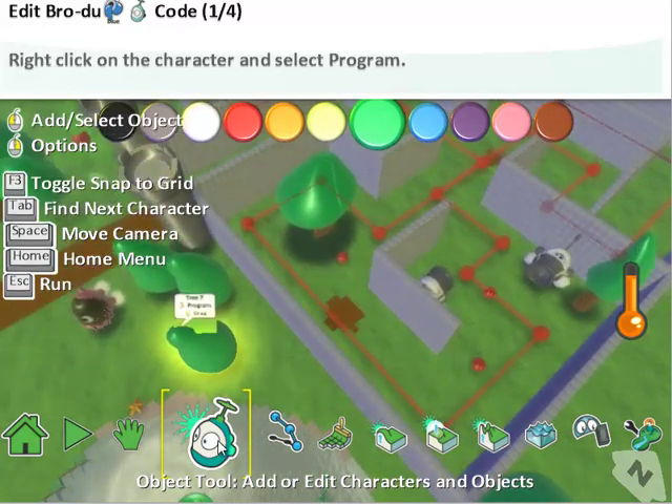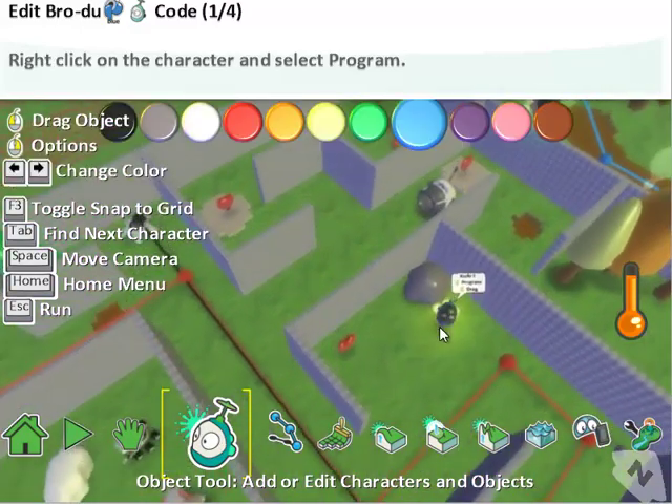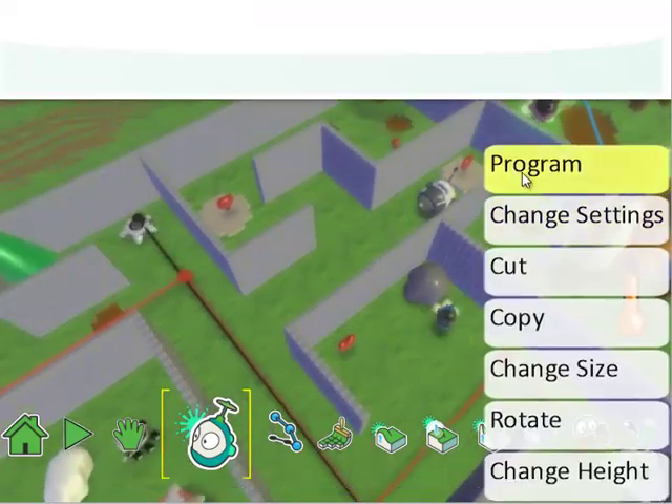Now we're going to click on the object tool and go to Brodu, our blue Kodu. We're right-clicking and going to program. So we're in Brodu's programming and we need to change his code to say six apples. When we get his code to read that, instead of the counter saying three white, we want it to say six white score.